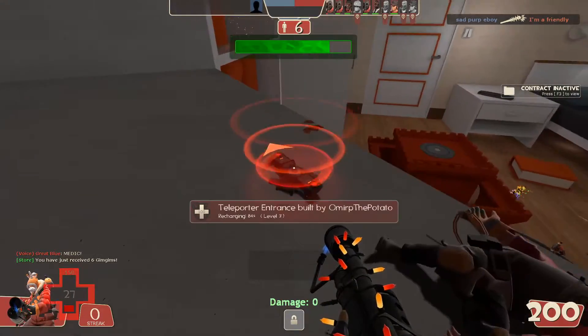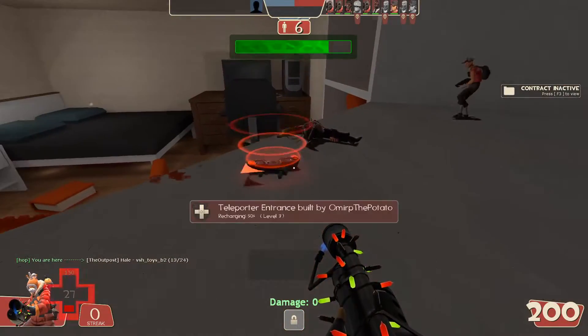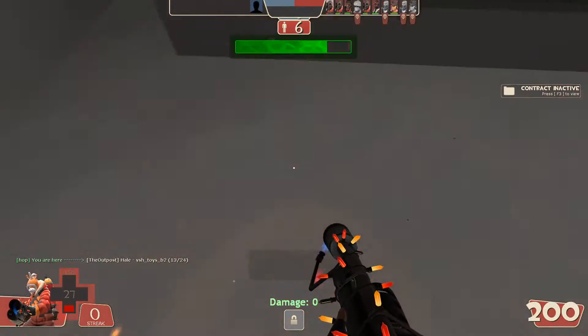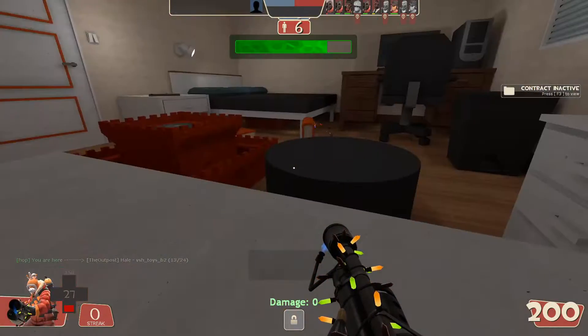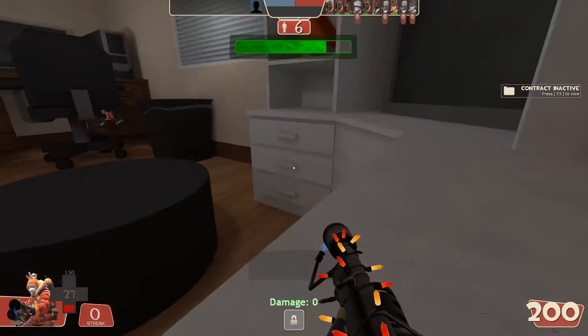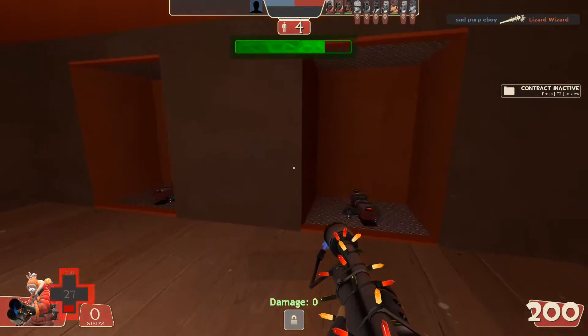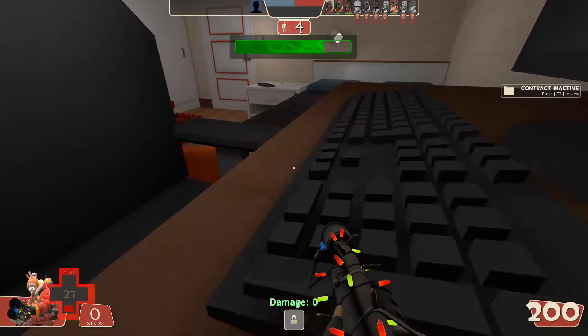What in the frick is happening with this teleporter? Whoa — I didn't take fall damage. What the frick was that? That's interesting, they must have just added that. The power jack actually probably is better than the back scratcher because the speed boost that you get is passive — you don't have to have it out, and I think it's improved too.